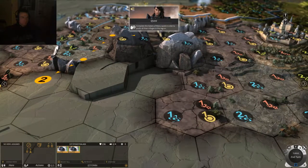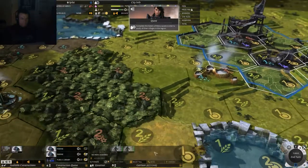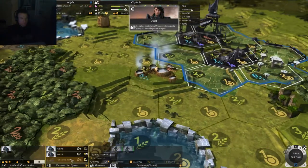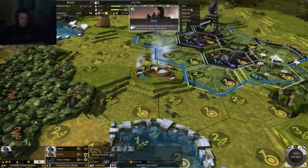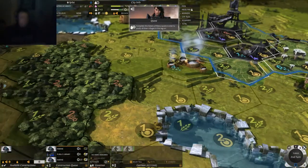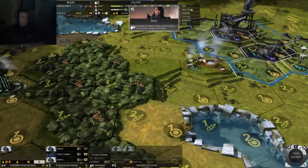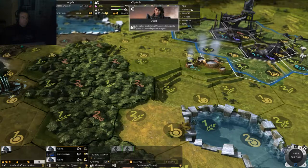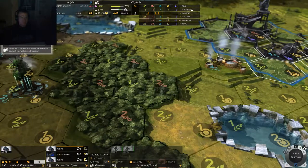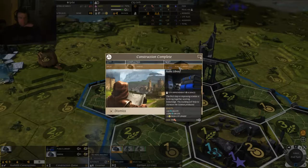Back to the city — building the marines, and then we're going to build a public library. I really wish I would have waited, but there we go — marine first and then the public library. I can probably buy this but I am spending money. Losing a little bit of money from military upkeep. Doing research there. Let's end the turn — a library is going to be built next, and we have another marine.